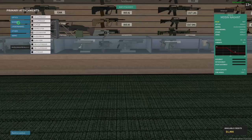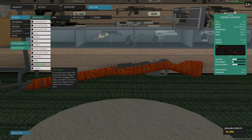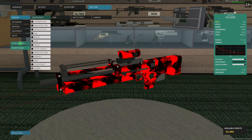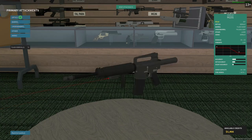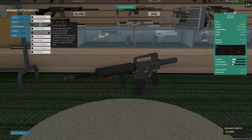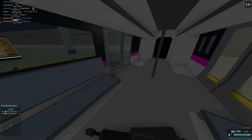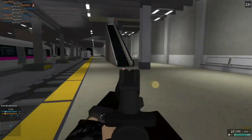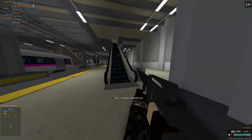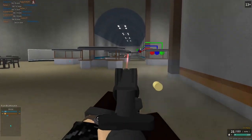We also got this new attachment called the muffler, which literally slows down the gun's fire rate. So what would happen if we put this on something like the M231, which already has a lot of recoil — will this slow down the recoil? It's a cheap homemade suppressor; apparently it slows down your fire rate. It doesn't give you any sound masking, but apparently it reduces your fire rate. It doesn't make sense to me why it's called a suppressor.